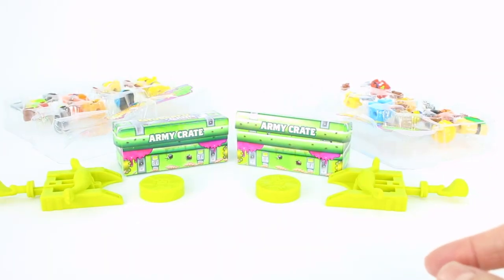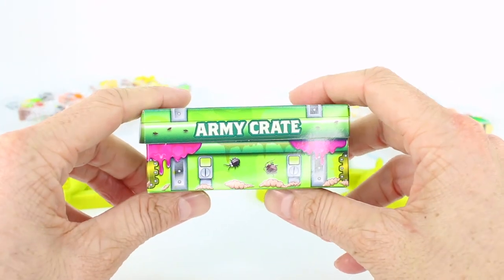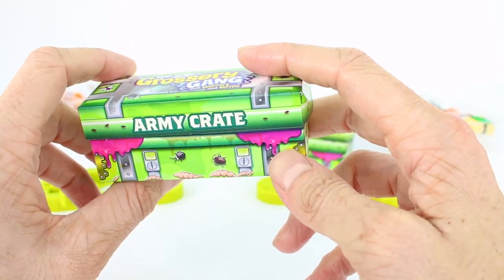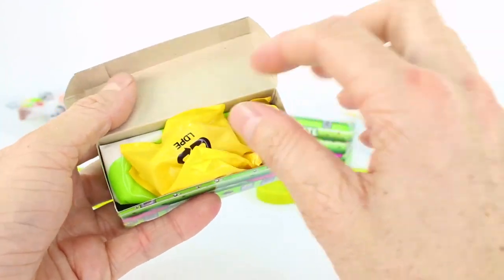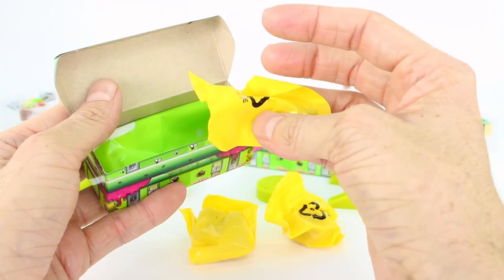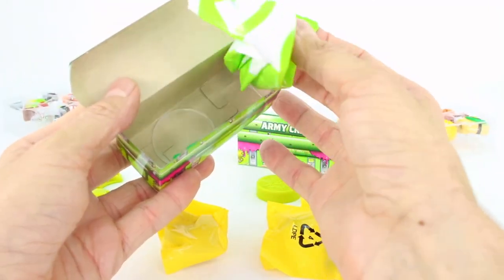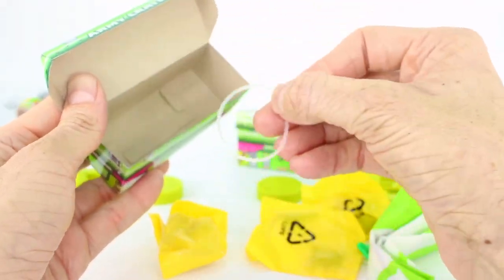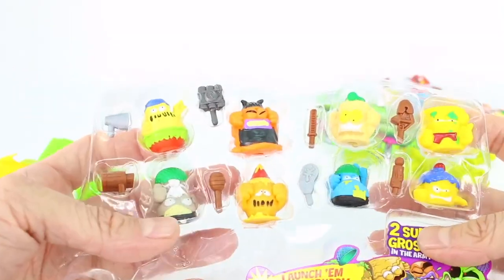Let's go ahead and open up our army crates to see what we have inside. Here is the army crate — it's green, there are bugs on it, looks like there are maggots too, and some pink ooze coming out. It says the Grocery Gang at the top. Inside we have a blind bag, another blind bag, and in the blind bags we have two weapons that go with the two groceries. We also have our parachute, and right in here we have our rubber band that we are going to use on our crossbow. We will start with our visual groceries from our first 10 pack.